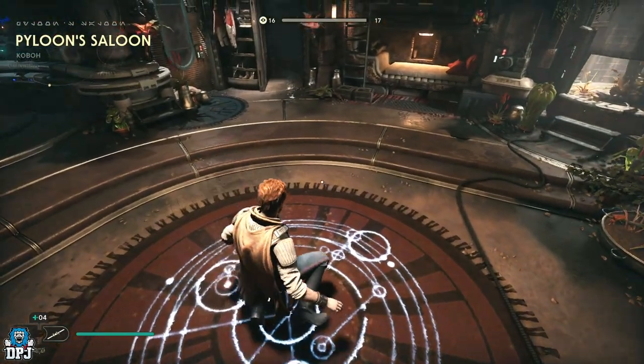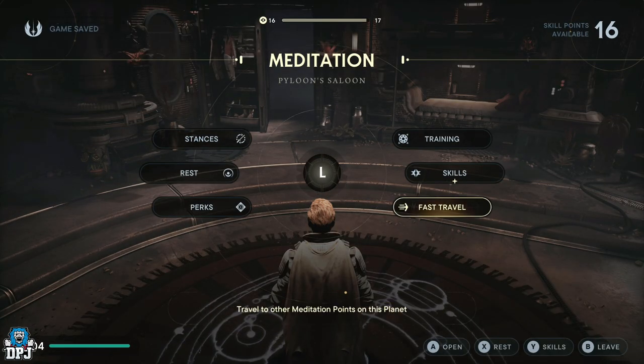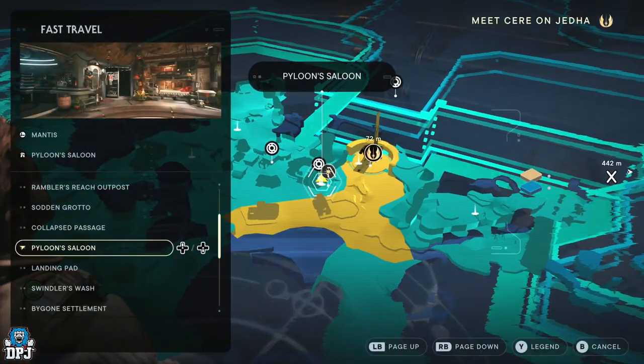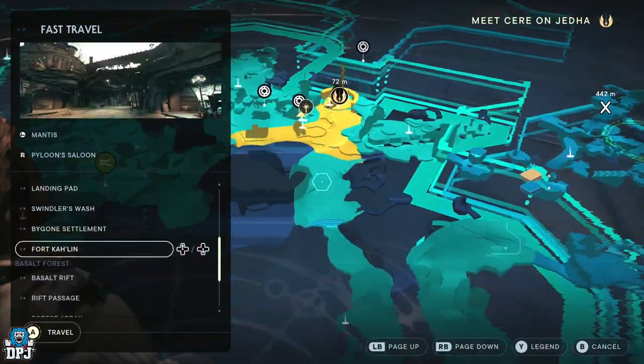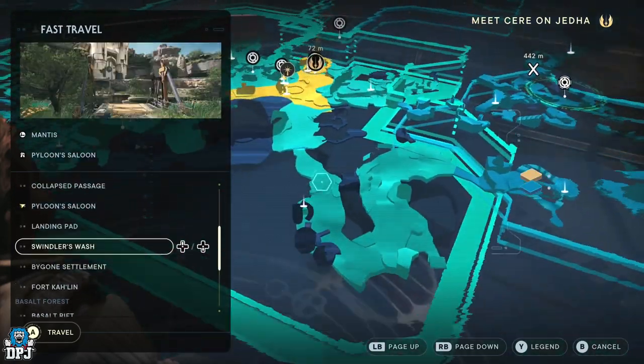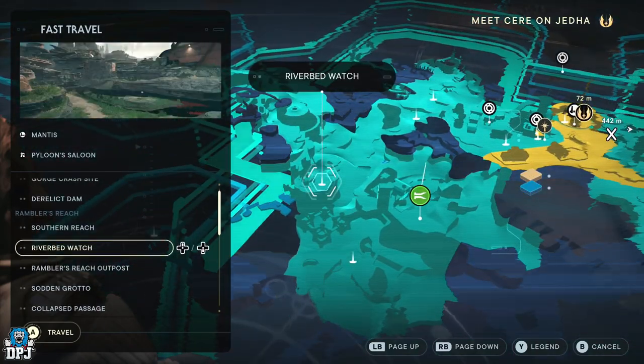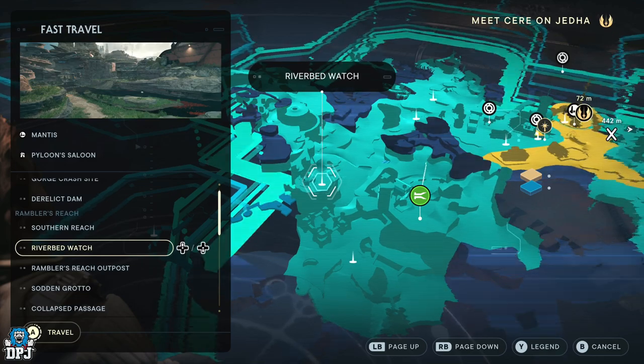Remember — six skill points, you want to keep those six skill points, and I'll explain why in a second. The third and final XP farm in this game is utterly scandalous — you're going to be earning easy one skill point every minute. You want to come to Riverbed Watch — this is within Rambler's Reach. Fast travel there. When you first come here it's a bit of a weird meditation point to get to, but I'll explain.